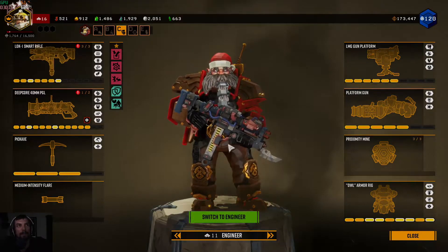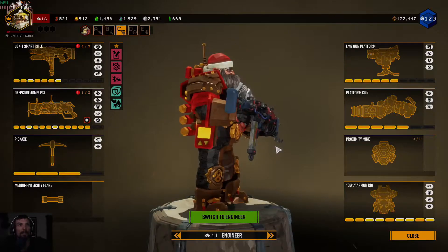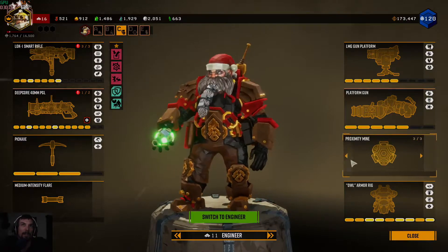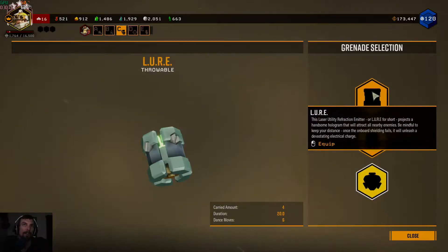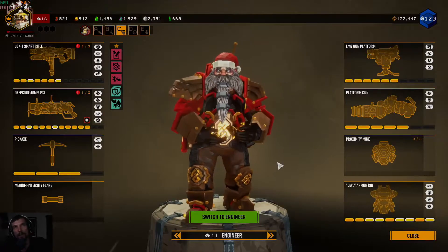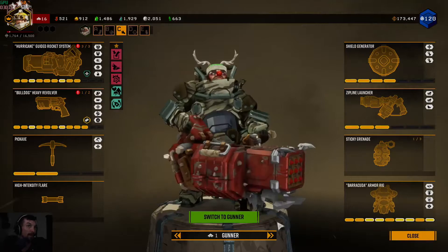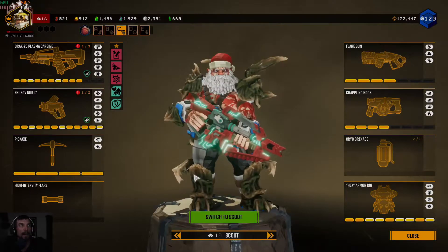The LOK-1 is a lot of fun to shoot at many different enemies at once, but we're mostly trying to use it to take down the bigger targets. I also run Proximity Mine - I've been running it for a while because I really enjoy it - but Lure is not bad either. Plasma Burster I've never been sold on. Next we're going to talk about the DRAK-25 with the Scout.